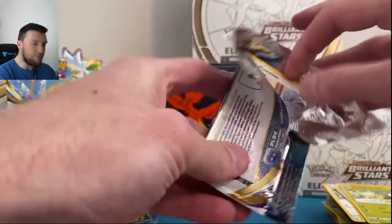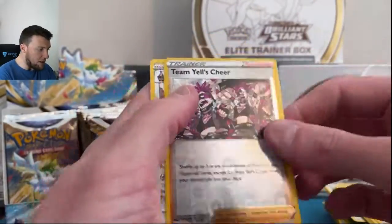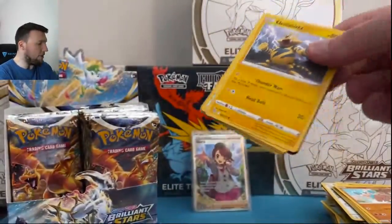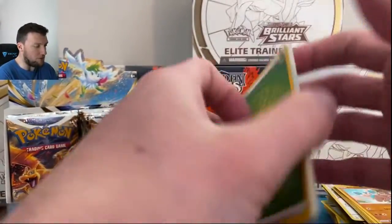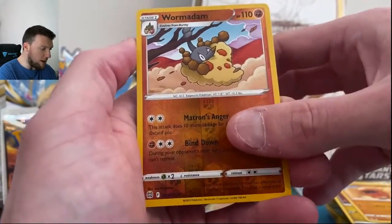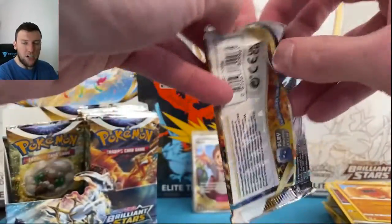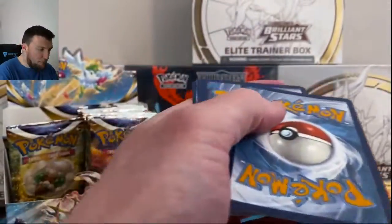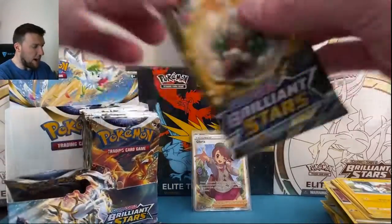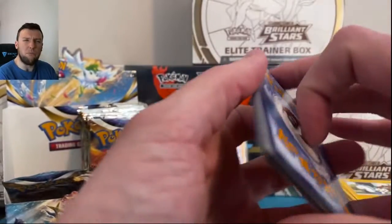Average is four Trainer Gallery per box, and we have three on the left hand side already. Are we going to get six? Team Yell's Cheer, not the Horn, and Escavalier. Please, not the Shaman V-Star anymore — I've already pulled like four or five of those. Way too many in the collection already. Not enough Charizard V-Star. Marnie's Pride, Worm in reverse, Dusk Noir. First half of this booster box going by, and we still are missing an absolutely monster pull, so we're going to hope for that in the second half. Black code card — let us be this, let us be this rainbow!